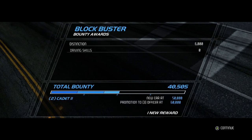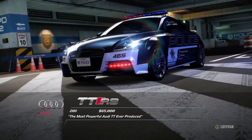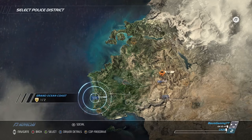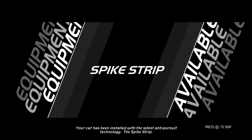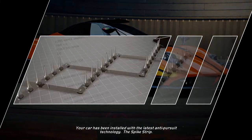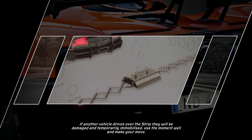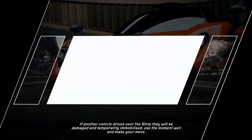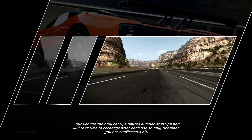That gets us a new car reward — the police version of the TTRS, very cool. Now we're doing Memorial Valley Hot Pursuit Breach of the Peace. We learn about spike strips: the system releases a lethal spiked strip from the rear of your car — if another vehicle drives over it, they'll be damaged and temporarily immobilized. Your vehicle can only carry a limited number of strips and will take time to recharge.